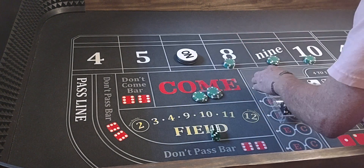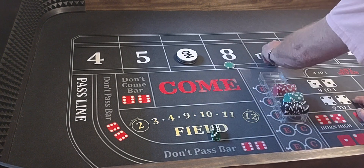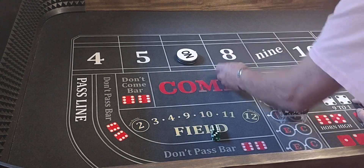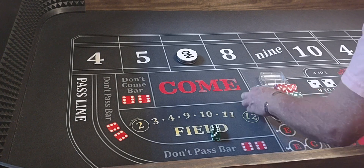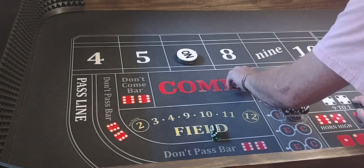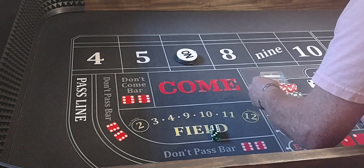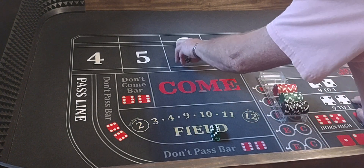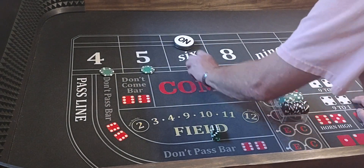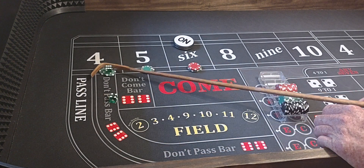We'll bring them back down. Take a look at our bankroll — we're in profit, $150 or so, I would imagine. Anyway, point's still 6. We'll move them over here to the 4, 5, 6. We all set. Yeah — 6, 4, 10. Should have left them.